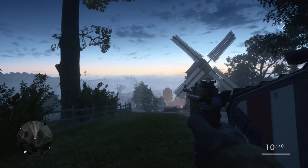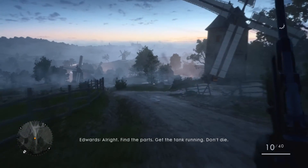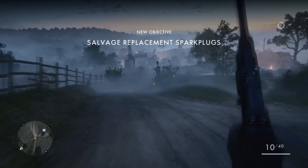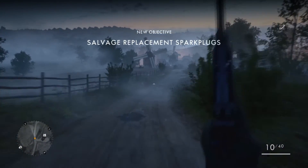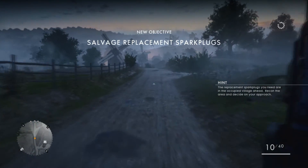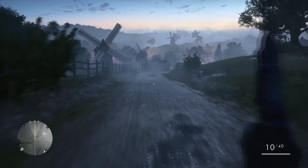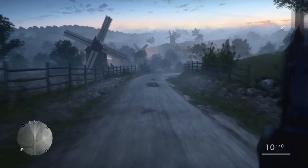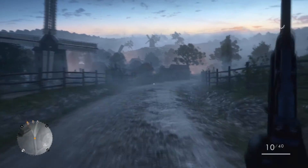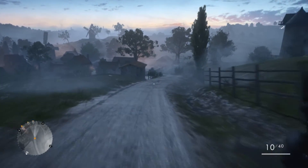In this mission you're tasked with finding four spark plugs located somewhere in the village, marked on your map as waypoints. However, we're going to completely ignore that and instead head down the main road to the center of the city, into a very random apartment that has one enemy in it. The cavalry sword will be on the ground on the first floor, and then we'll use it against an enemy on the second floor to get our achievement or trophy.